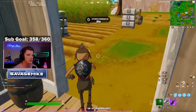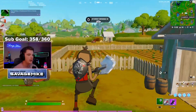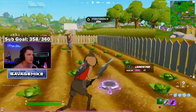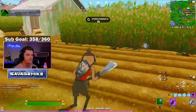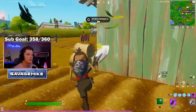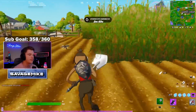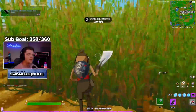Here's one jar, and if you look on your map the other two are right up here. There's another one, and the last one's right over here.